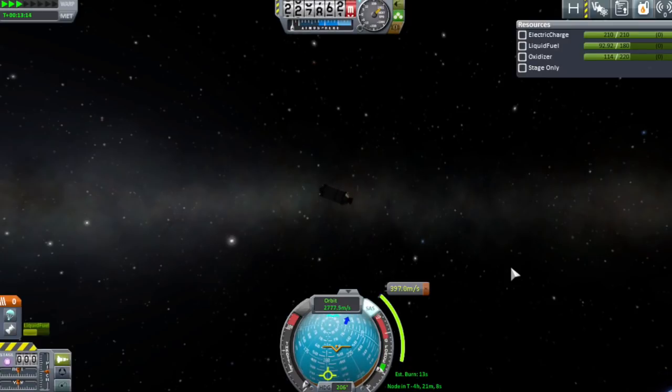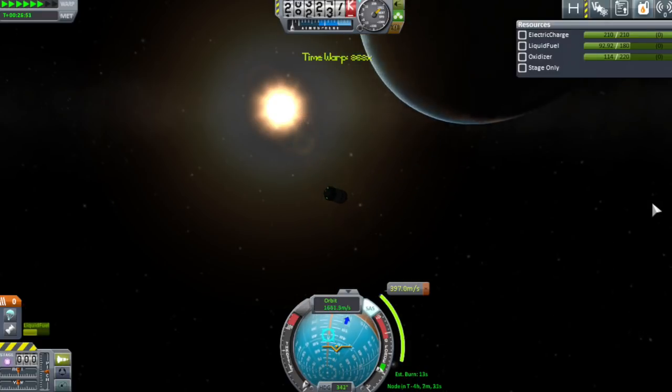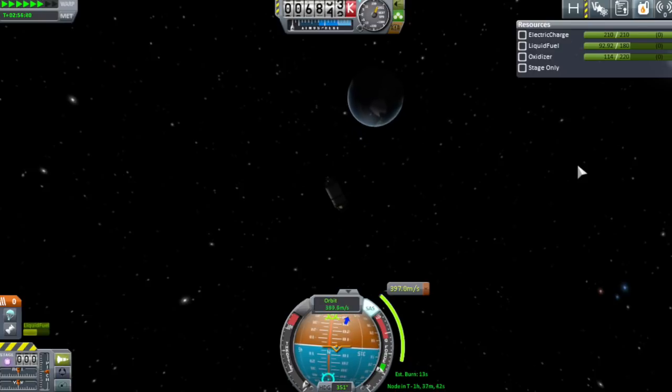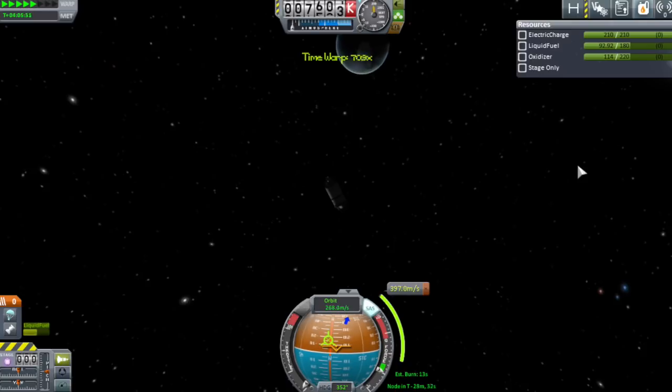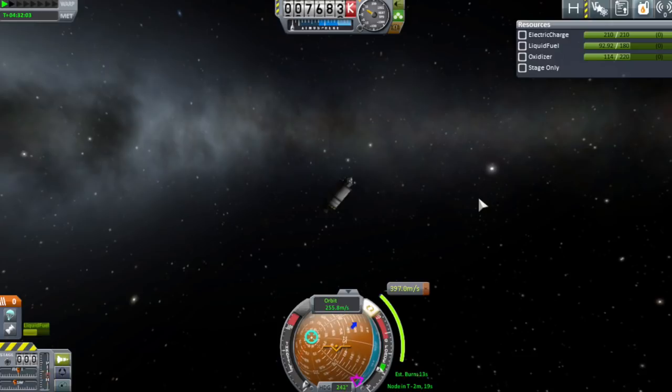We're going to smooth the spacecraft out there using time acceleration — manual time acceleration using the dot and comma keys. The LV-909 uses roughly 1.6 units of fuel per second at maximum thrust, so with a 13-second burn we'll only need about 20 units of fuel. Getting close to our target, we're going to turn the spacecraft using the nav ball until we point at the blue maneuver vector. Get that lined up, then use time acceleration to move just a little bit closer in time to the target. The closer you are and the higher thrust you have, the more accurate your maneuvers are going to be.